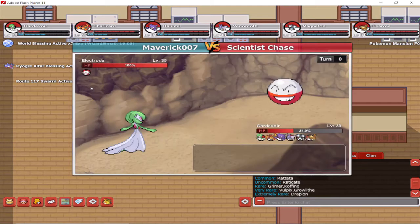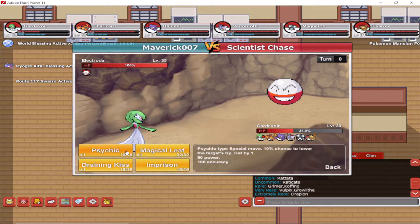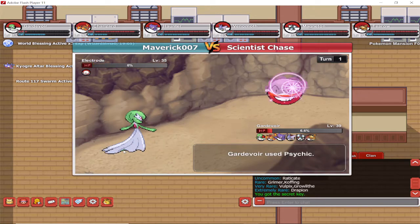And there it is — this is Scientist Chase. He's only got one Pokemon: Electrode at level 35. Once you defeat him, you're gonna receive a Secret Key, and you can see it just popping up in the chat tab underneath in the green writing.